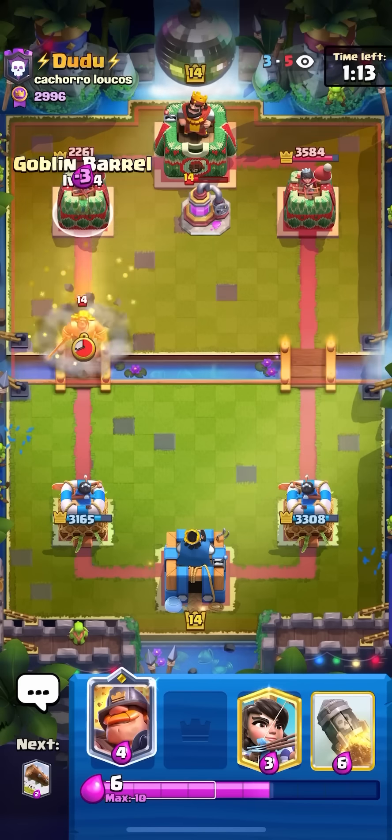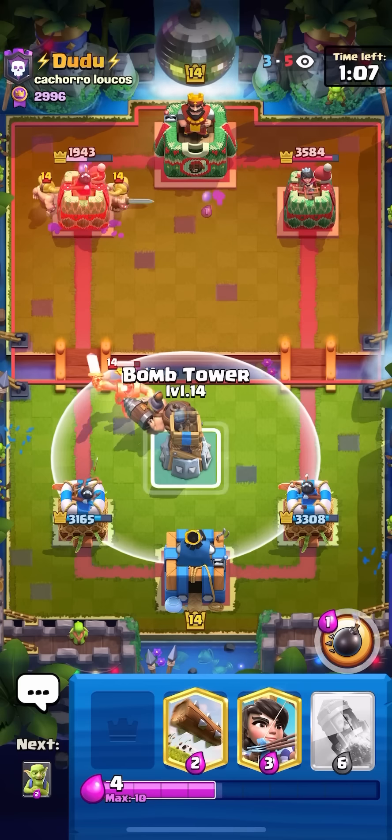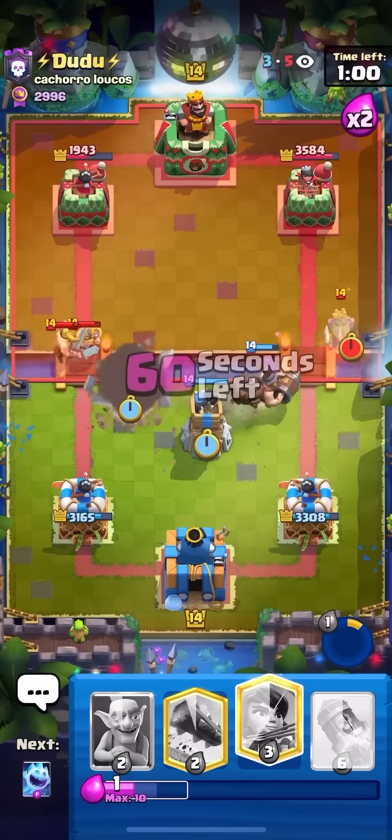I'll go for my Goblin Barrel now. Goes for Golden Knight — he tried to predict my Princess. I'll go for the Mighty Miner on the Golden Knight, and that's going to help defend the E-Barbs. I think I'll have to Bomb Tower as well, but it's okay. Yeah, I'm going to pop the Ability and then just go for my Bomb Tower. Nice — he just sacrificed the Ghost.